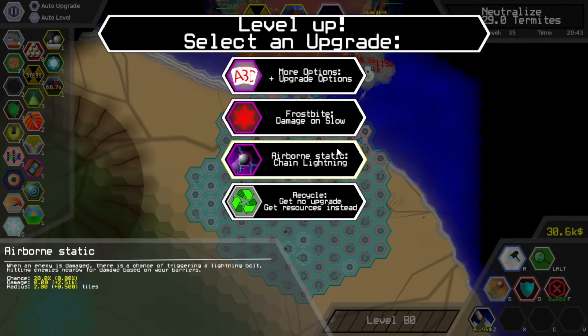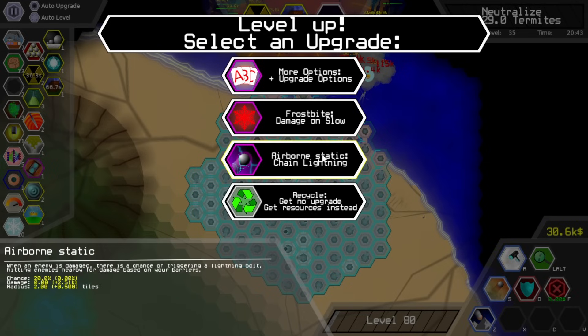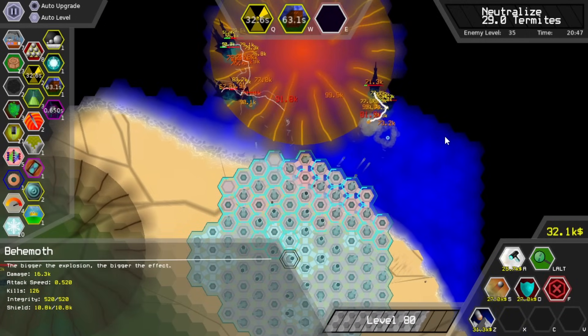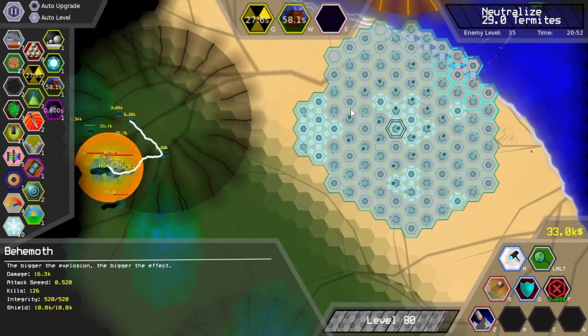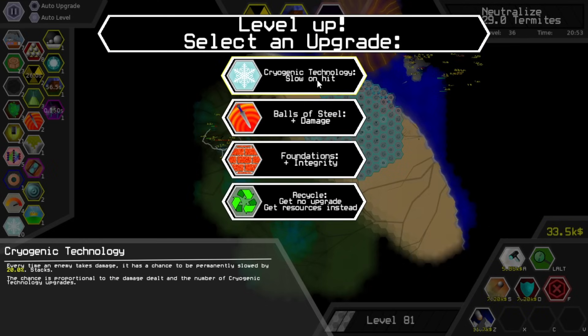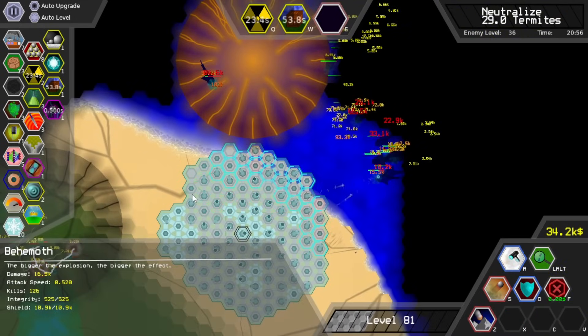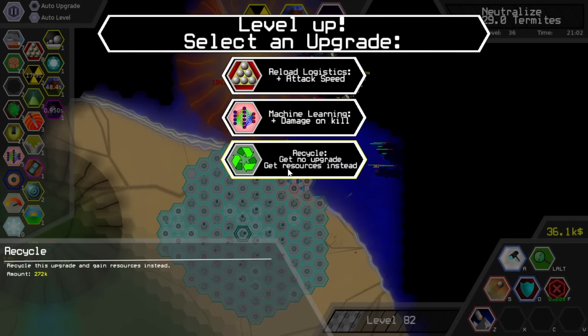Enemies damaged, chance of triggering a lightning bolt damaging nearby enemies — based on hitting enemies nearby based on your barriers. Honestly, yeah, let's go for the chain lightning. I don't know how good that actually is — oh, it even works! Yes! The chain lightning is actually kind of good. Let's just go for machine learning.